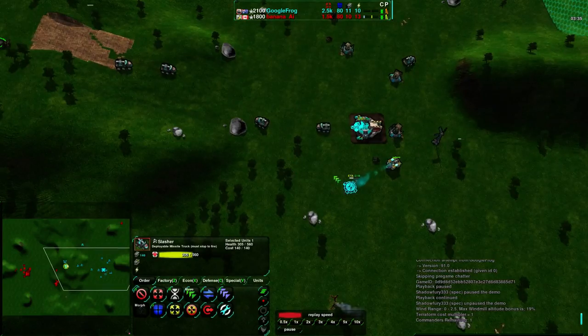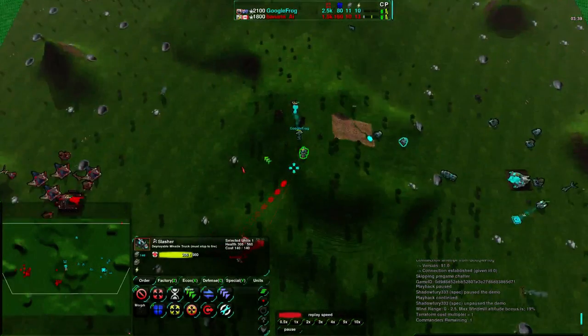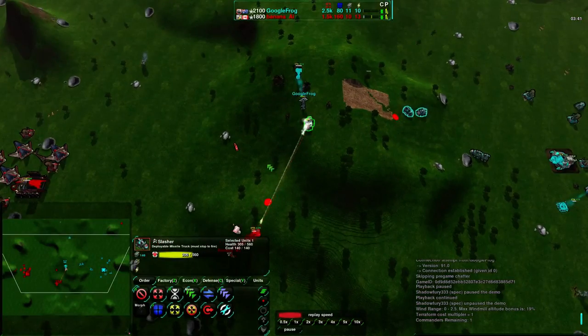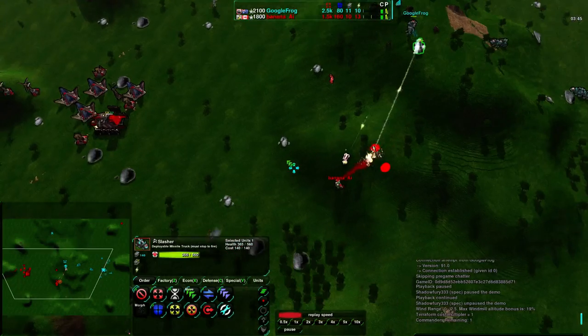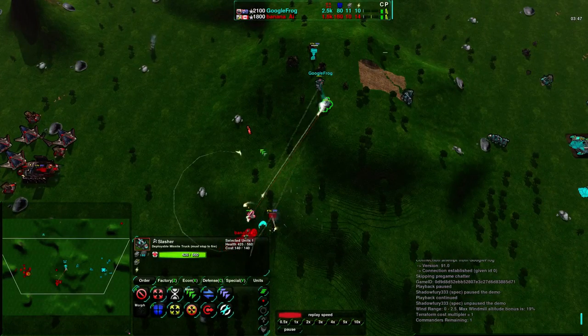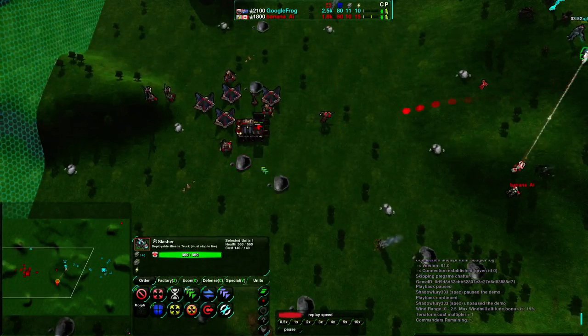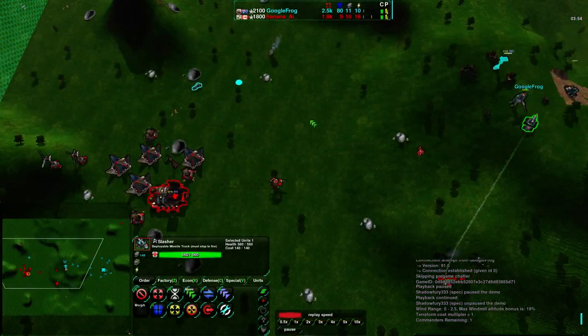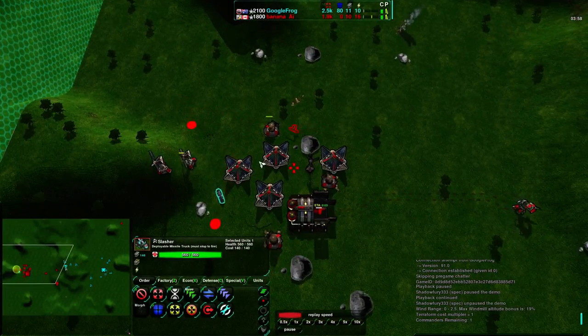This mason is still trying to get some decent economy going other than reclaim — metal extractors and such. I'm still quite surprised that neither player has gone heavily for reclaim, just given this map, given all the rocks and trees. Each one of these rocks — two of these rocks — is worth three glaives. So the reclaim is right there for Banana. And Google Frog coming around the side with darts, going to do a bit of harassment of his own.